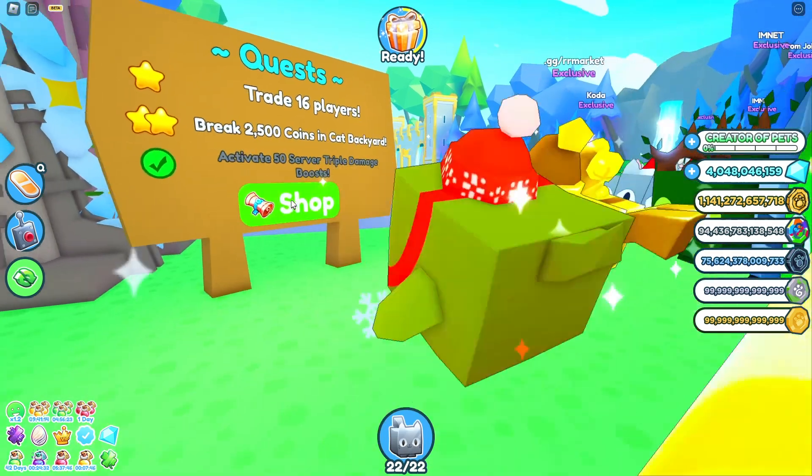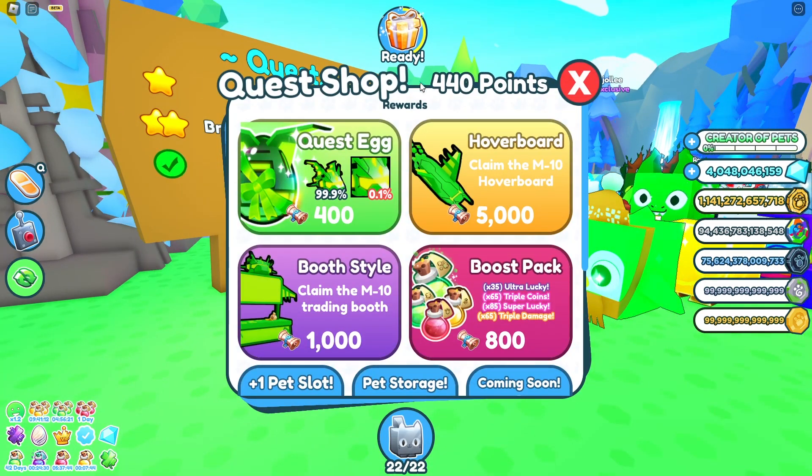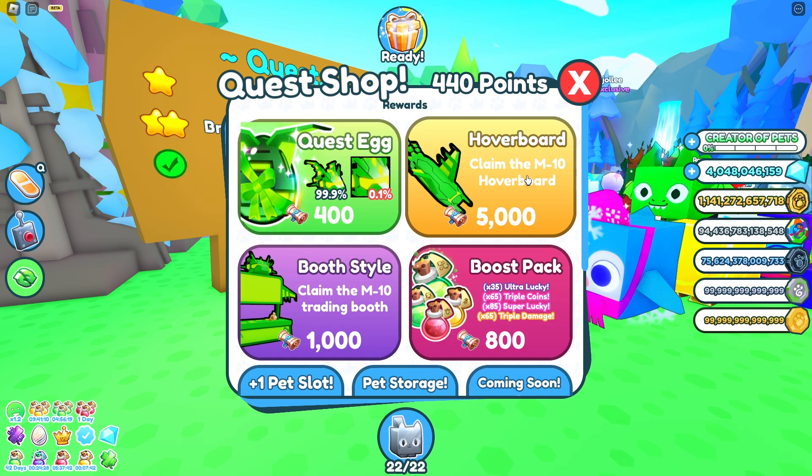We just completed the last one — it was so easy! All you had to do is use 50 of your boosts and head to the shop. I've now got 440 points and I'm nearly there. I could buy another egg if I wanted to but I'm going to save up for the M10 hoverboard instead.